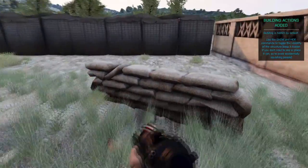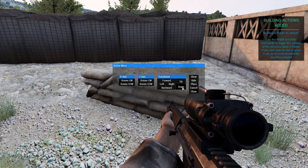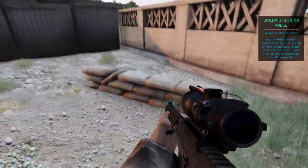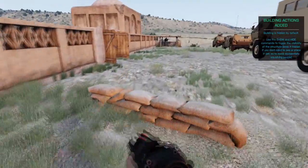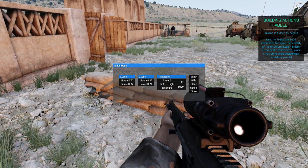A good use of this might be if you wanted to put it in front of an MG position but you don't want it too high up. You can lower it down into the ground here, hit close, and then you'll be able to place the structure slightly into the ground, which makes it a little bit easier for the MGs to set up. Open, place, and it's done.